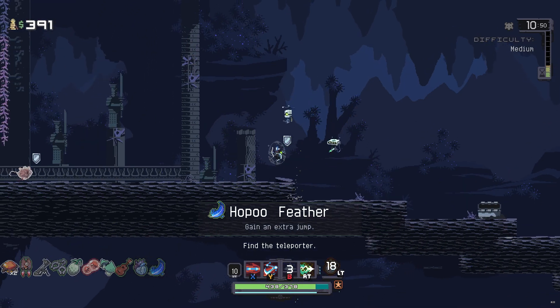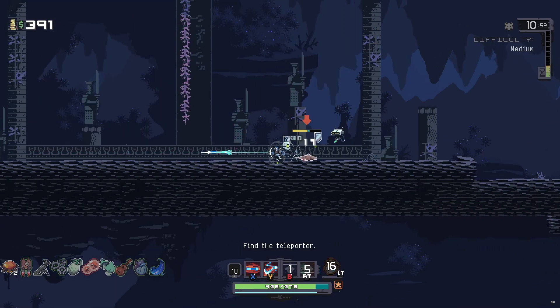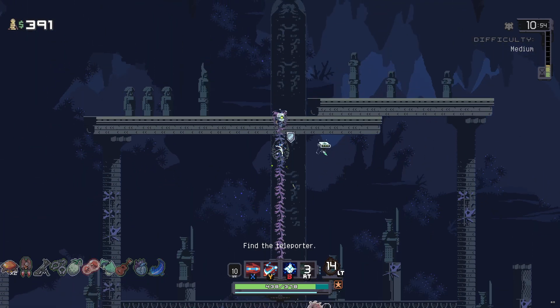Hoppo Feather — beautiful, we can double jump now. I haven't figured out these new little enemies yet — they're new.